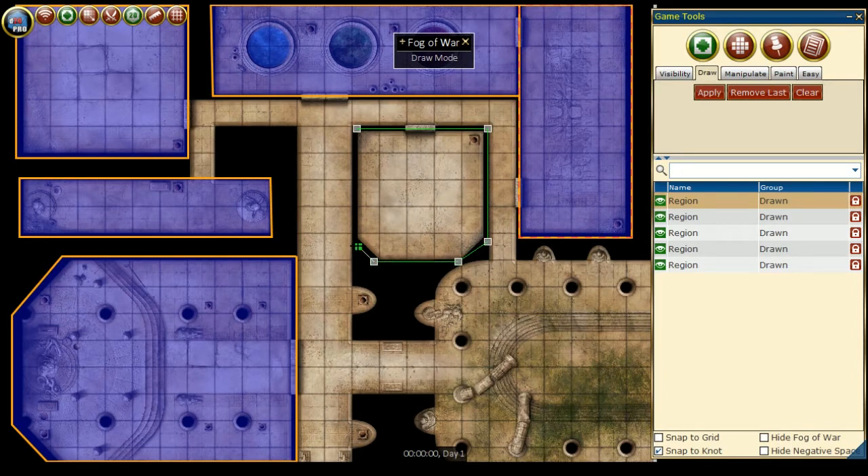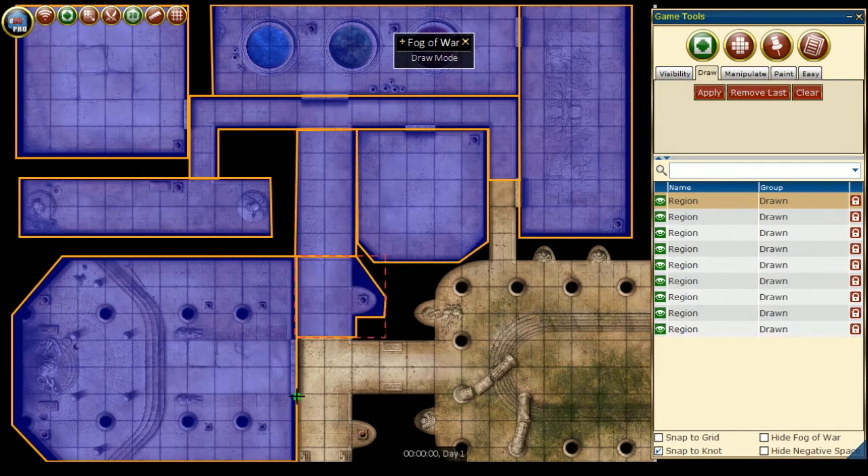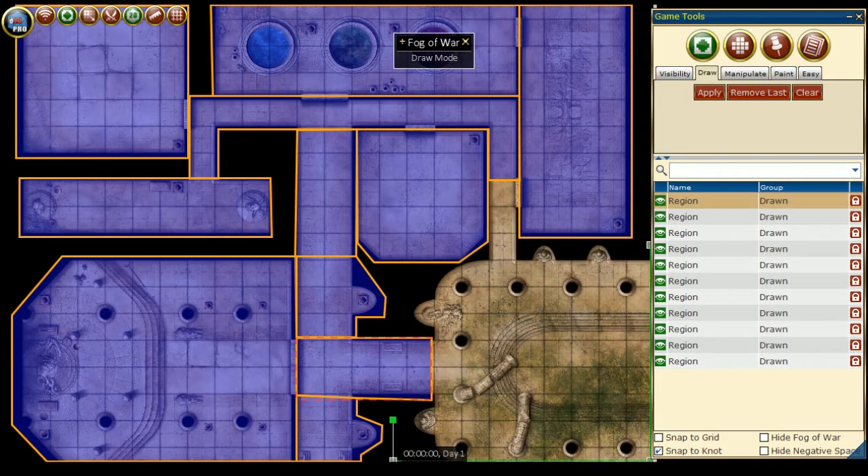To create Advanced Fog of War, from the Game Tools window in the Fog of War mode, go to the Draw tab. Next, we will pick the points of our Fog of War polygon region. Holding the Shift key while moving the mouse cursor will allow us to keep straight lines, and to close the region, click on the originating point. We continue this process for all rooms and hallways of our map, and you can create as complex or as simple regions as you would like.